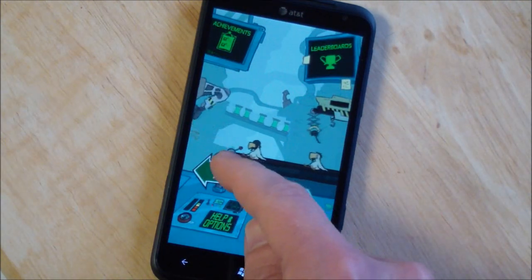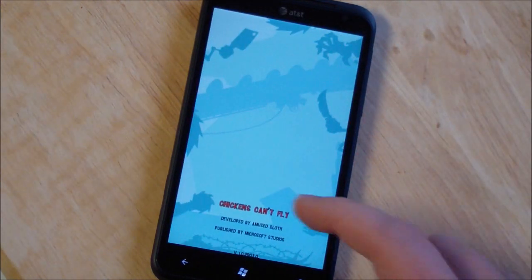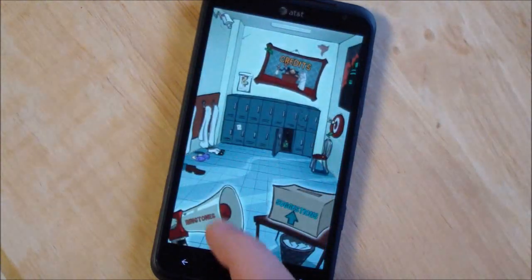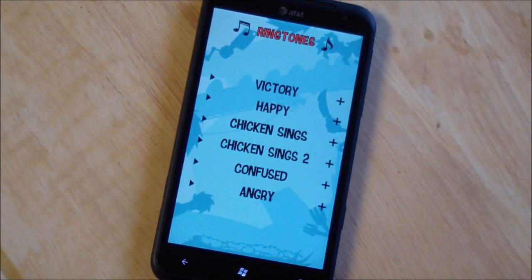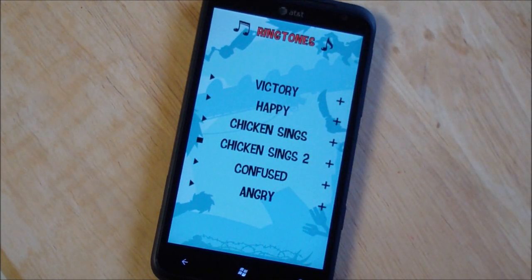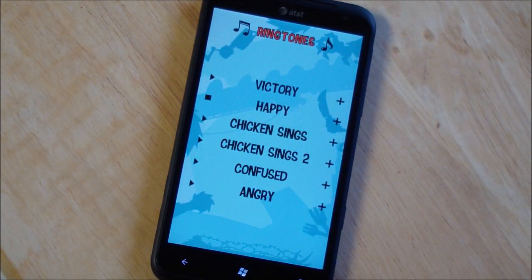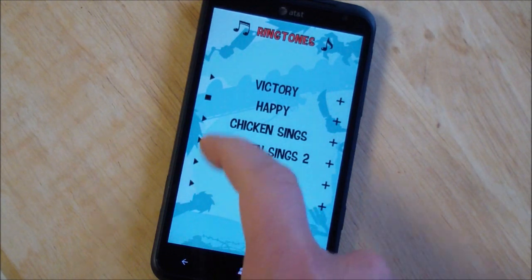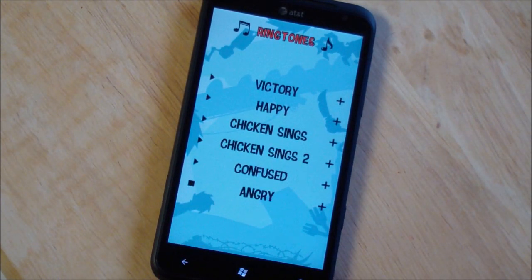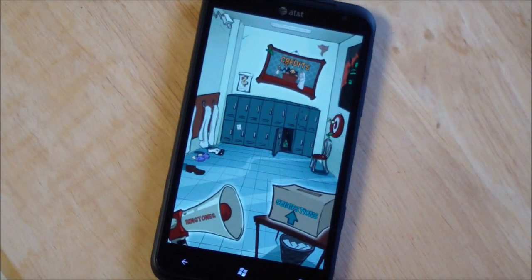Over here you have this little GIFs presence section. You have suggestions, your credits which you can scroll through, and my favorite — you have ringtones. These are probably some of the silliest ringtones I've ever heard. I don't know if I'd actually use them, but I'm really psyched that they're there. You can save all those to your device directly, which is really cool.